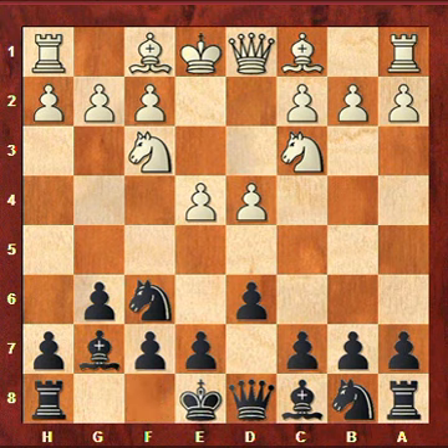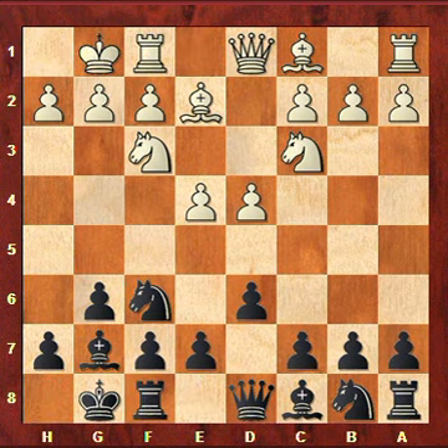The most common move is what my opponent did: Be2. Some people play h3 to prevent Bg4, but in this game Be2 was played and I castled and he castled as well. Now we have this position where black has two — well, three — main options. One of them is c6, that's what I played; the other one is Nc6; and the other one is Bg4, which is advised in the book Pirc Alert by grandmasters Lev Alburt and Alexander Chernin.